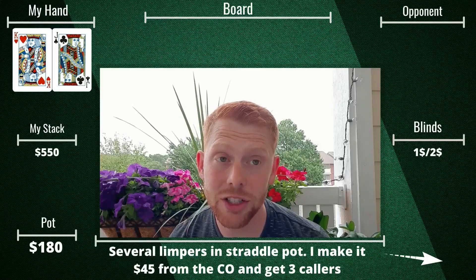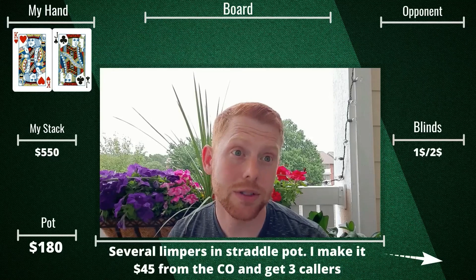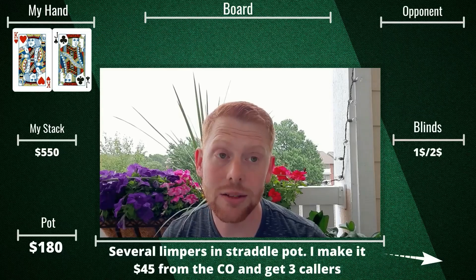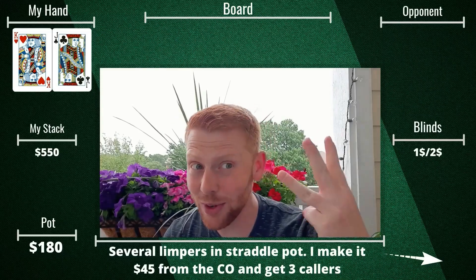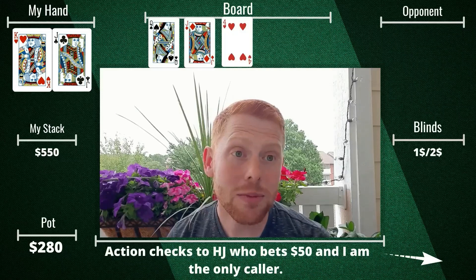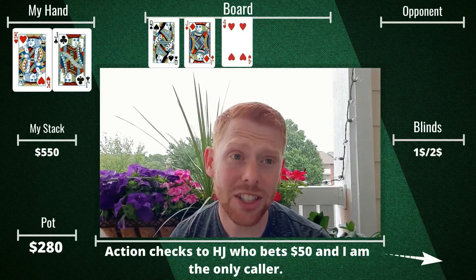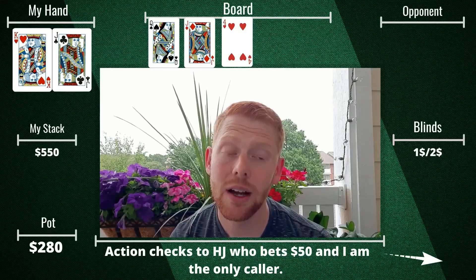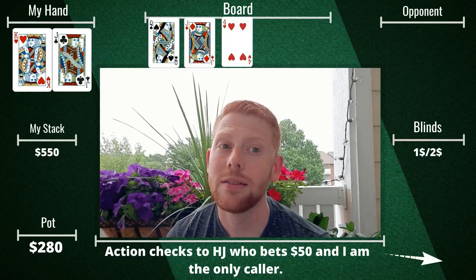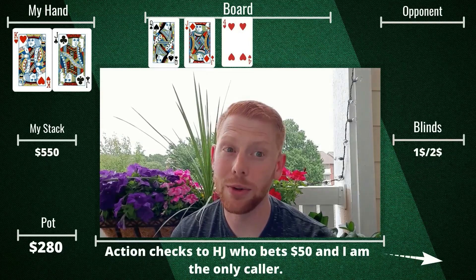The very next hand I look down at king-jack offsuit from the cutoff, starting with about $500-$550. There are several limpers in a straddle pot; I make it $45 trying to steal and somehow get three callers. Flop comes queen-jack-four — not terrible, flopping middle pair — but hard to feel great with so many players. Action checks to the hijack who bets $50; I decide to call in position and evaluate future streets, not really loving the call but not wanting to raise or fold.